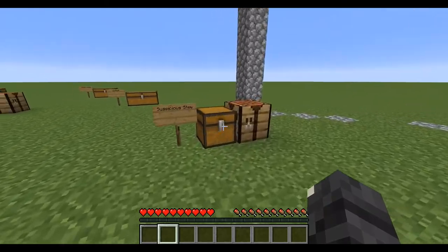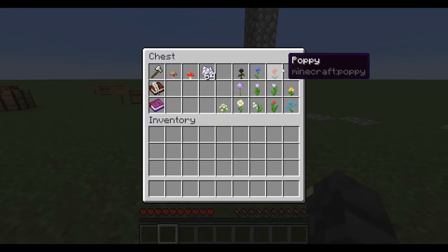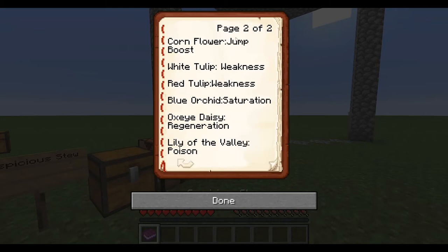Next, this is suspicious stew. These are all the flowers you can use. This is what each one gives you: fire resistance, all the tulips give you weakness, night vision, saturation, wither, weakness, blindness, jump boost, saturation, regeneration, poison.